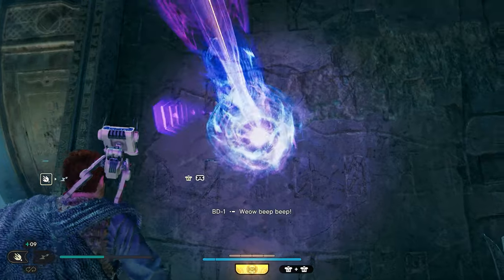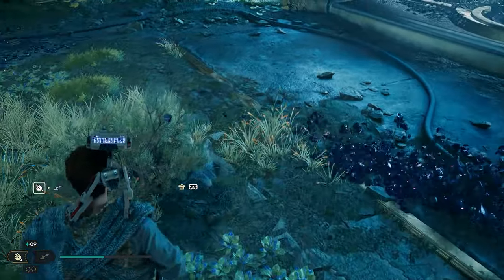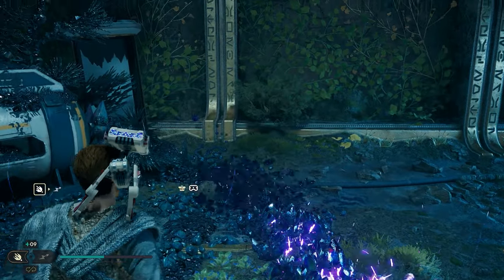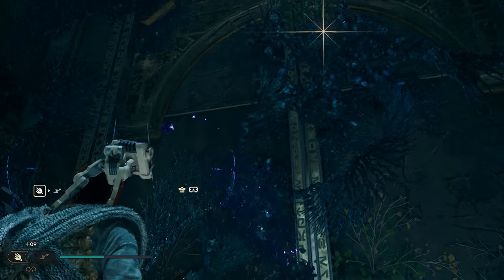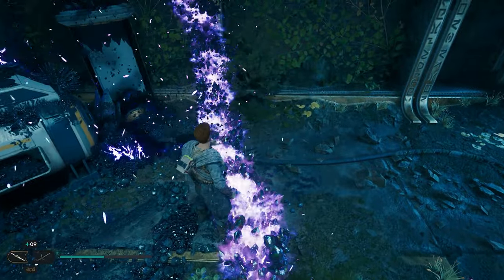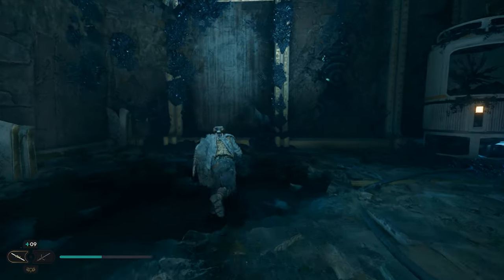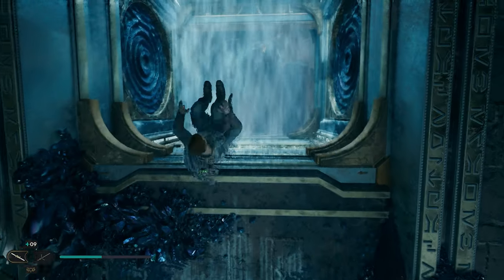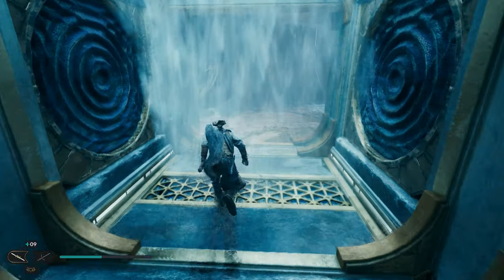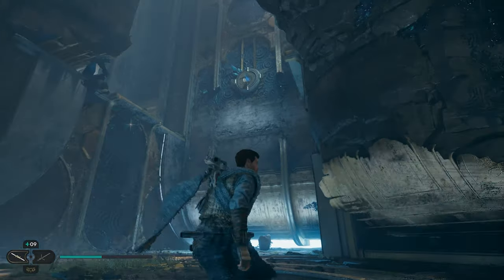Get BD-1 out, take the laser all the way across, then take it up the wall — it's going to burn the wall, drop that treasure, and you can pick up your next collectible. After grabbing this one, turn around and head back out. Come right back over to this wall and bounce off it until you get to the top. In this room over here you can see there's a treasure up on that ledge that we need to get down using BD-1.